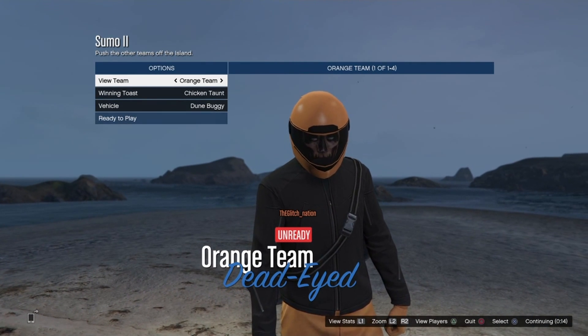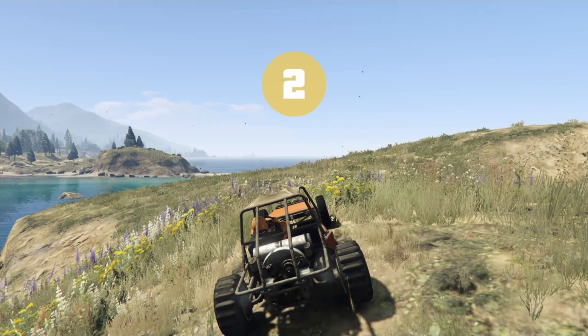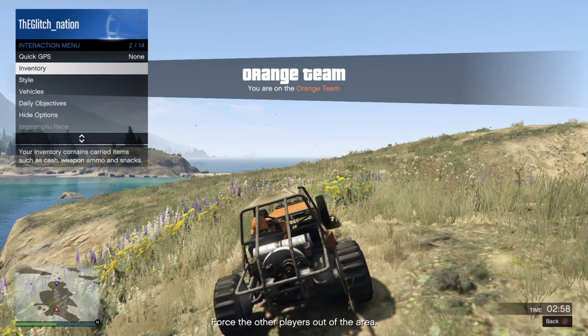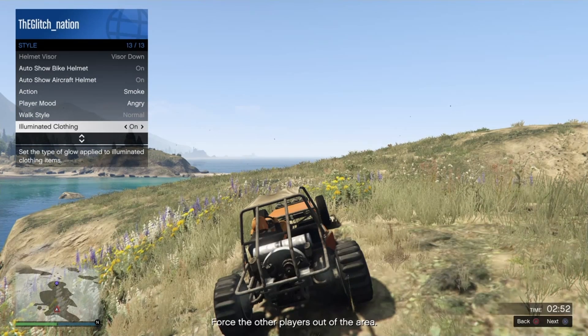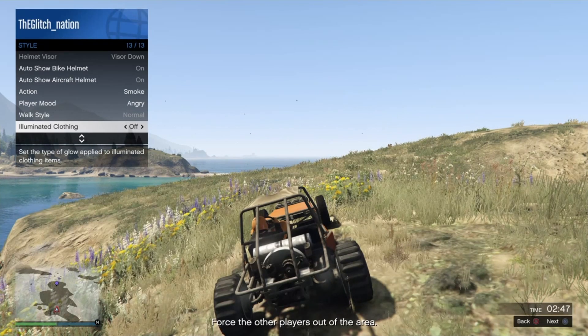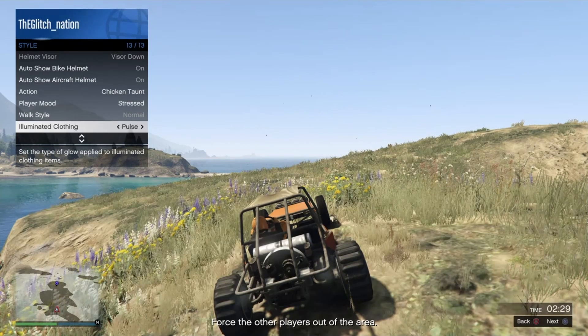Once you load in, you want to ready up. Once loaded, go to the Interaction Menu, then go to Style, and you want to switch the Eliminated Clothing, the Player Mood, and the Action for about a minute. I'm gonna do that for a minute right now.